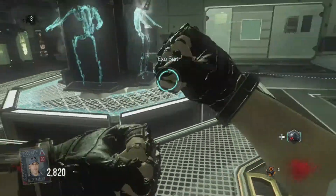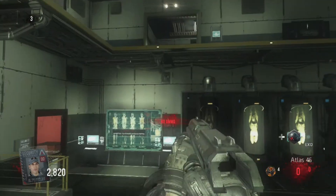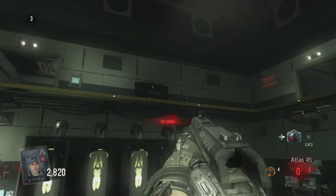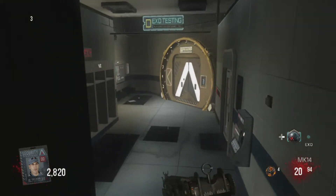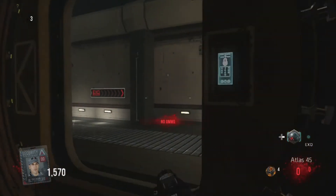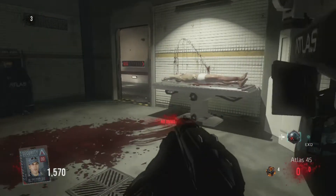I thought it was gonna be rock music like it's been before, but no. Back to the district — this time we want to head up there. If you don't have your exo suit that's fine, you can take the stairs, walk across. But I've got an exo suit so I can double jump up there. Head into holding and find another upgrade station.